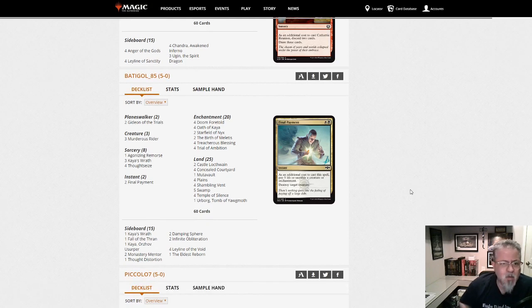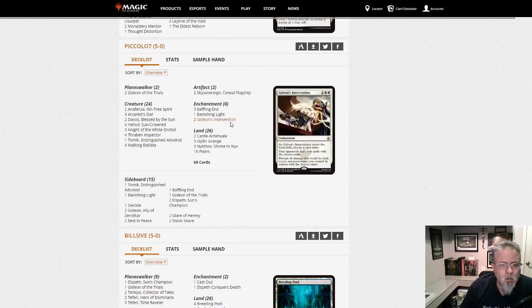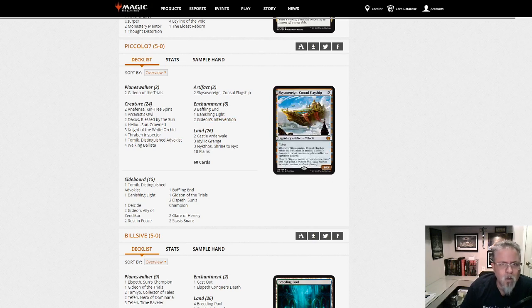There's not as many decks this dump as we've been seeing recently — it's under 30 instead of over 30 — but we're seeing some new stuff in here, I'm liking it. Piccolo7 with another Heliod deck — Tomik in the main, Sky Sovereign, Gideon's Intervention. Definitely a different threat and protection package, but the same basic idea with Heliod and Walking Ballista.